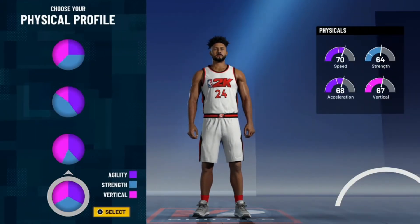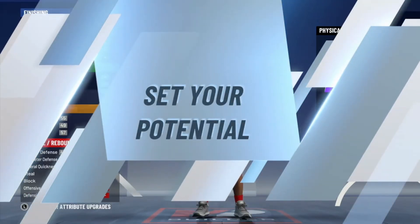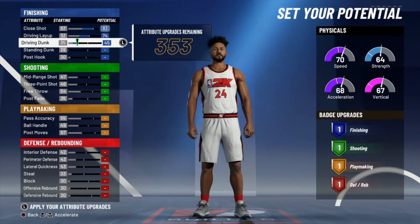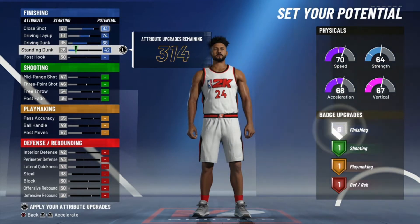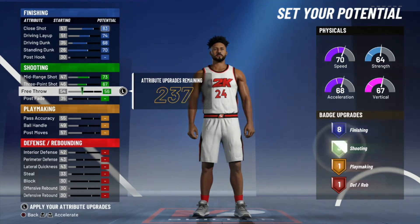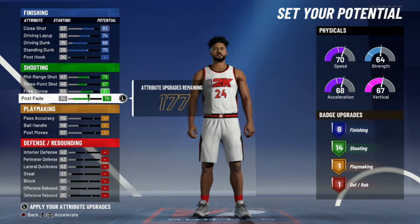Another thing I've learned — strength matters, especially if you're going to attack the basket. So we're going to go with the balance pie chart. Let's get into the physical breakdown. You're going to take your close shot all the way up to 83. Driving layup 74. Driving dunk all the way up. Max out mid-range, three point, free throw. Post fade all the way up until you get 14 shooting badges.